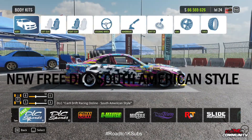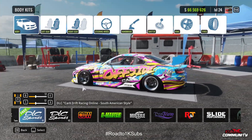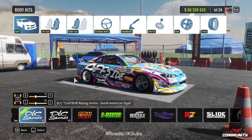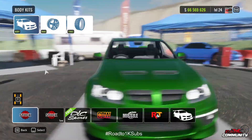Here you can see the new South American style DLC paint jobs for the three new cars: the Raven, the Spectre, and the Mustang. Quite a nice looking paint actually. If you're like me and you're not very good at being creative with painting, these are going to be quite nice to have. Raven has different colours of course, but still nice — looks good.